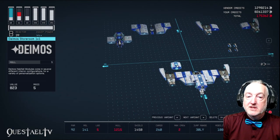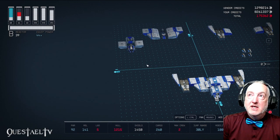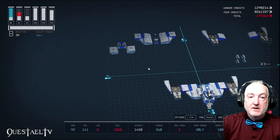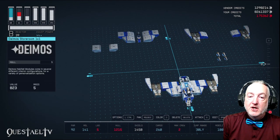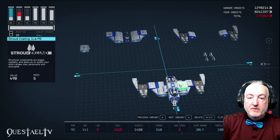Next is another Deimos storeroom placed on top of the aft portion of the Deimos All-in-One Berth. Then we'll place the Armstrong 20R cockpit on the front of that storeroom, on top of the forward portion of the Deimos All-in-One Berth. Behind the Deimos storeroom we'll place the Aurora 13G grav drive, which has 33 grav jump thrust and requires starship design rank 2.